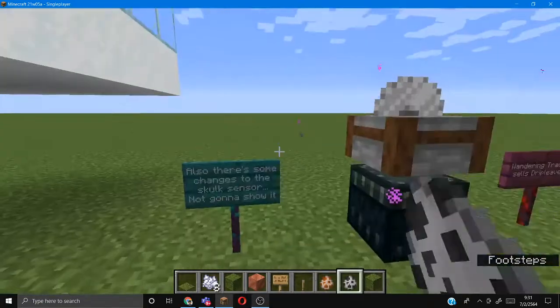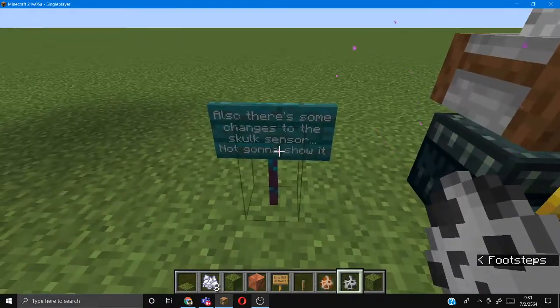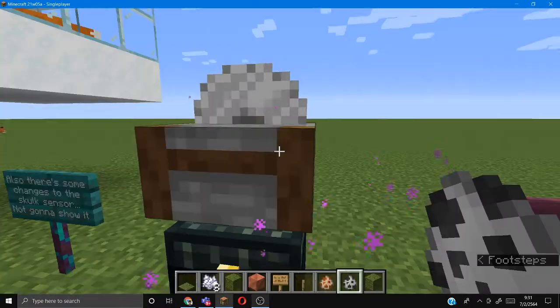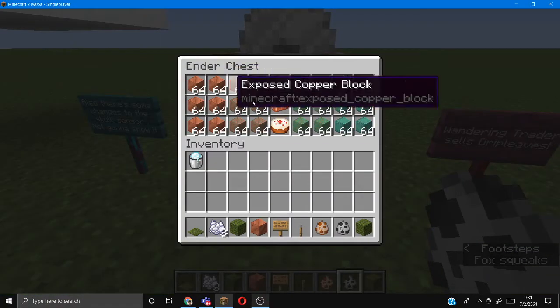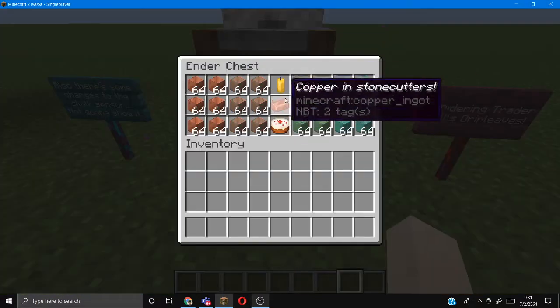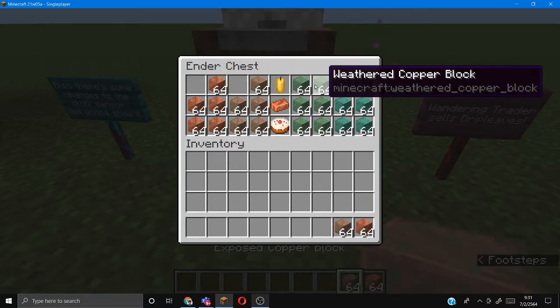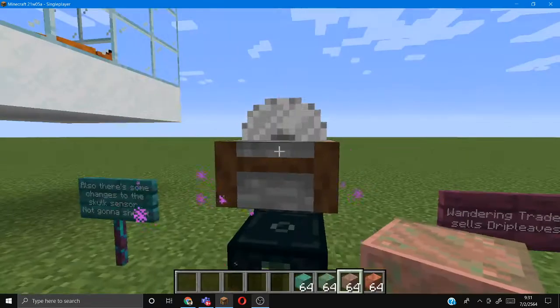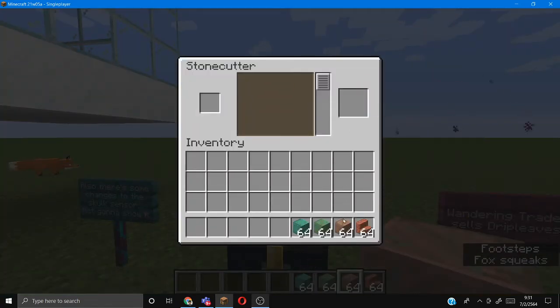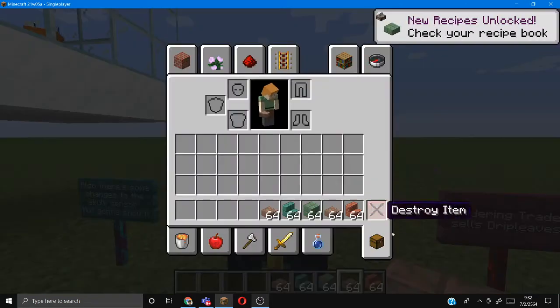There are also some changes to the sculk sensor, which I'm not going to show right now — next video. There are stone cutters — you can now put copper in stone cutters. In old versions you couldn't. You can actually cut copper into stairs, slabs, something like that.